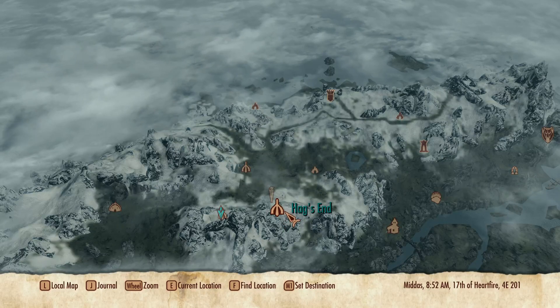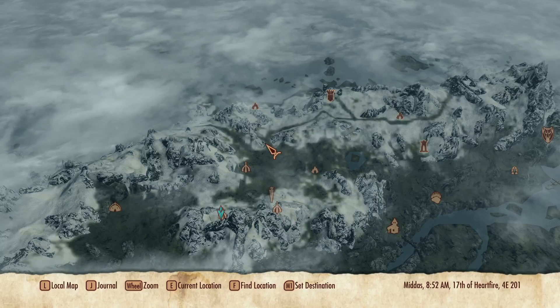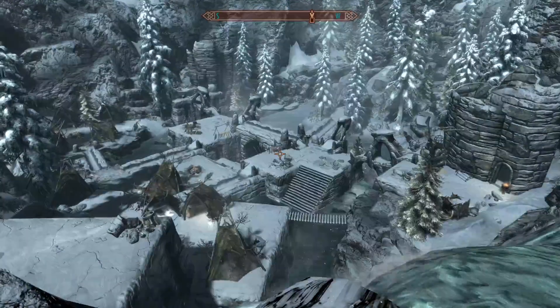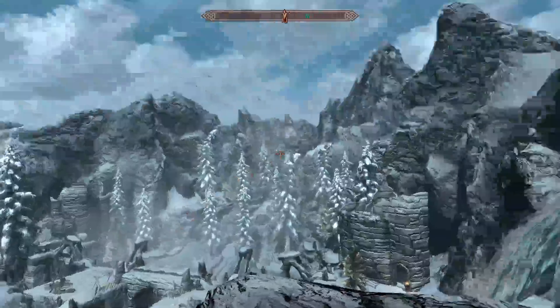Once you've found Hag's End, you can almost fast travel back into the valley. It's quite a cool little valley to fight your way through as well — there's lots of Forsworn.